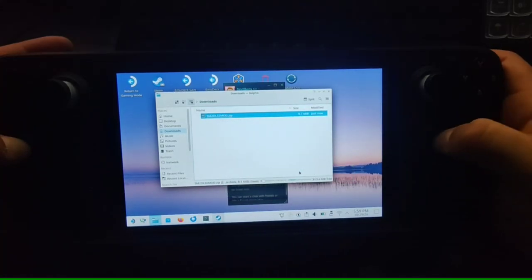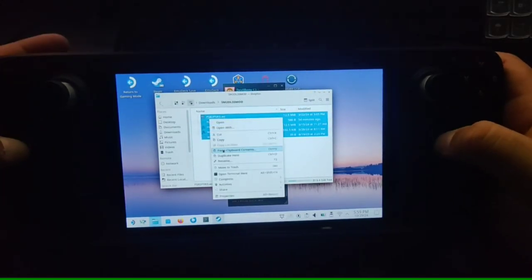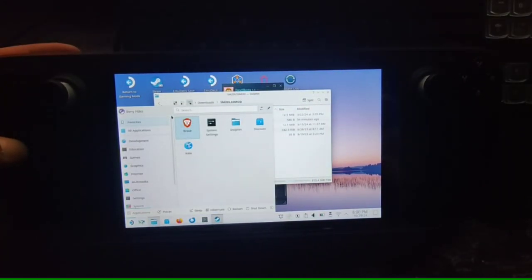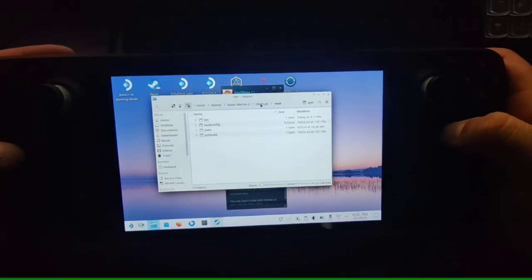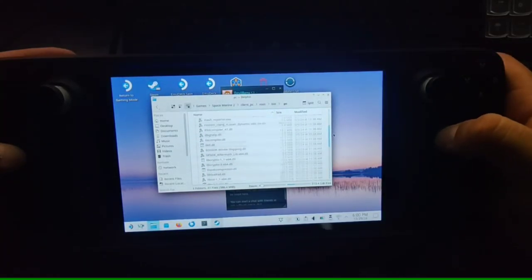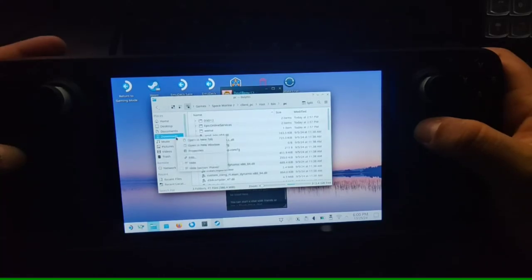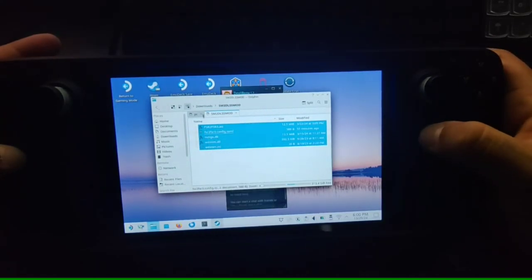Extract the downloaded archive and you'll have this folder. You need to copy all of these files into the game directory. Find the game path — in this case go inside the client folder, then PC, then root, then binary, then PC again. That part of your game folder is where we put the mod.